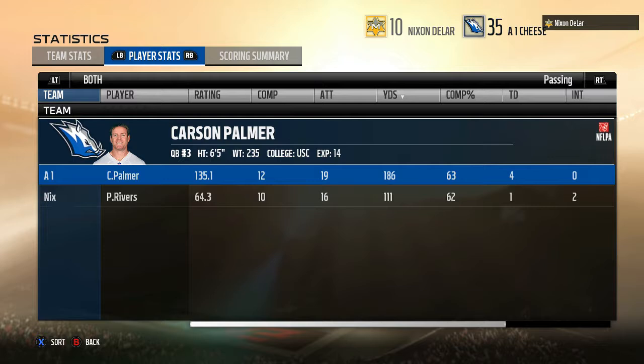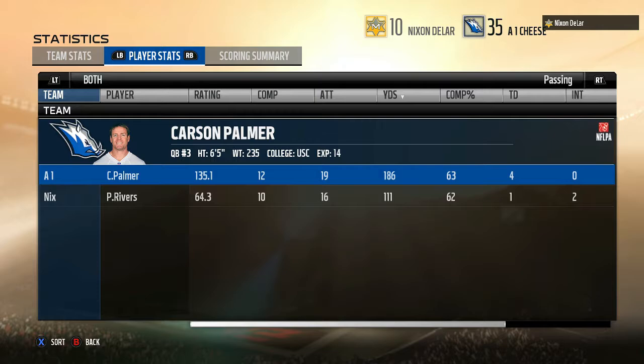What a game! I'm surprised my opponent even stayed because after all those fumbles near the end most people probably would just quit, so I commend him for that. Carson Palmer 12 for 19 for 186 yards. Julian Edelman in his debut — six receptions for 75 yards and three touchdowns. Wanted to try to get him to 100 yards but he made a lot of good plays and got three touchdowns. KJ Wright's debut as well, got a user sack with him. Anyway, thank you guys for watching — click that like button, subscribe if you're new, and I'll see you in the next one.